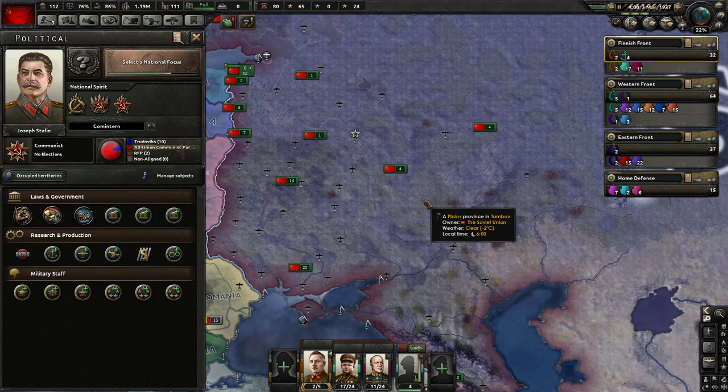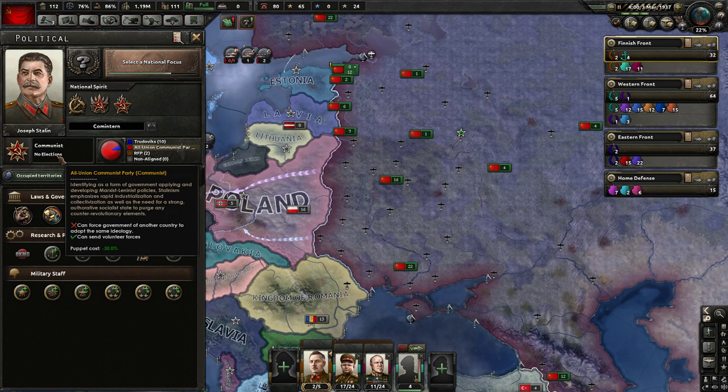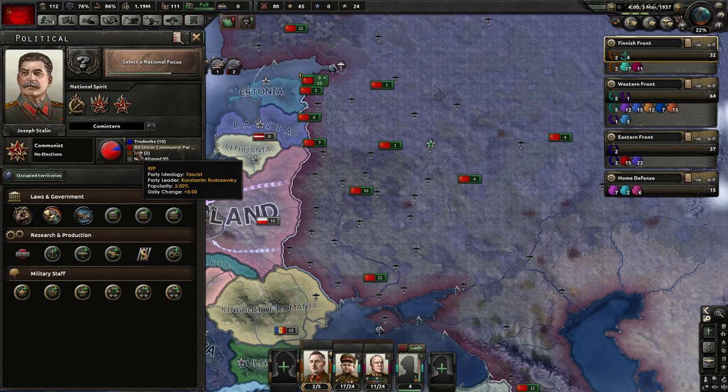The other thing you can look at here is national spirits. Every country may have various spirits - these are bonuses, penalties, or other effects modifying your country. In the Soviet Union we've got a few things going on, including that Stalin is very concerned there might be a Trotskyite plot, which lowers stability and could trigger other events.